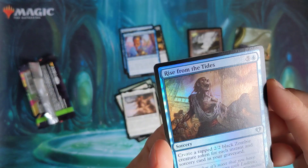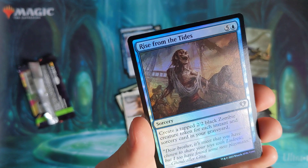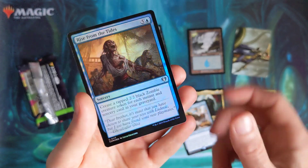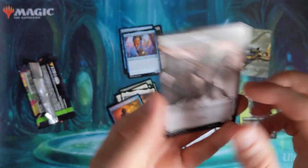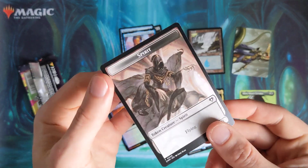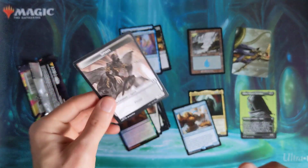The foil is Rise from the Tides: create a tapped 2/2 black zombie creature token for each instant and sorcery card in your graveyard — for six mana. No thank you. And there's our spirit construct double-sided token. Nice to see it's not just crap on the back of one-sided tokens and actually making use of the space.